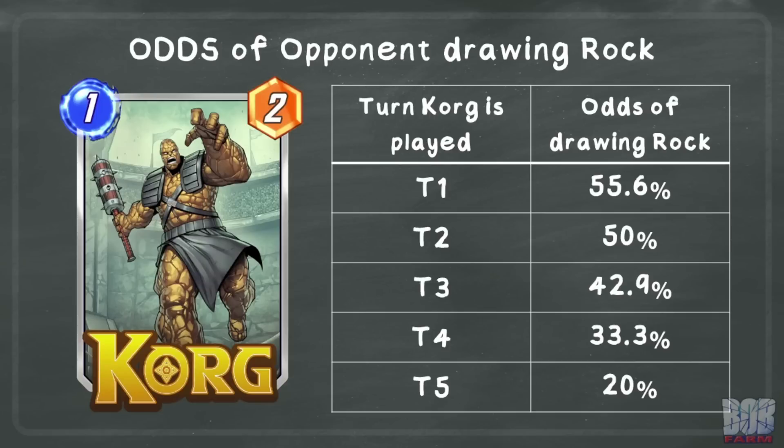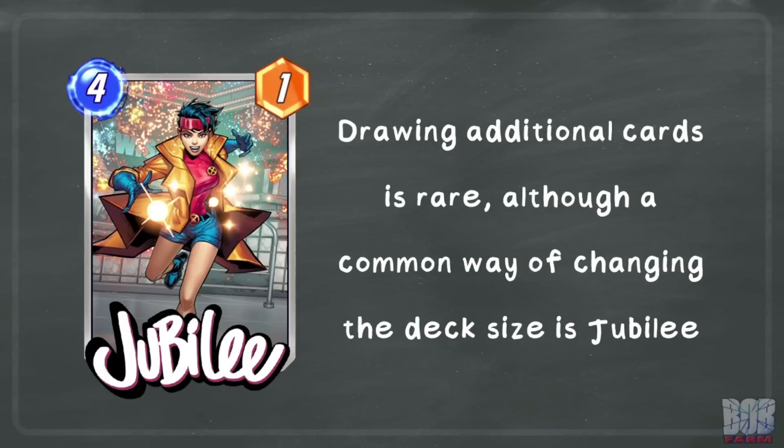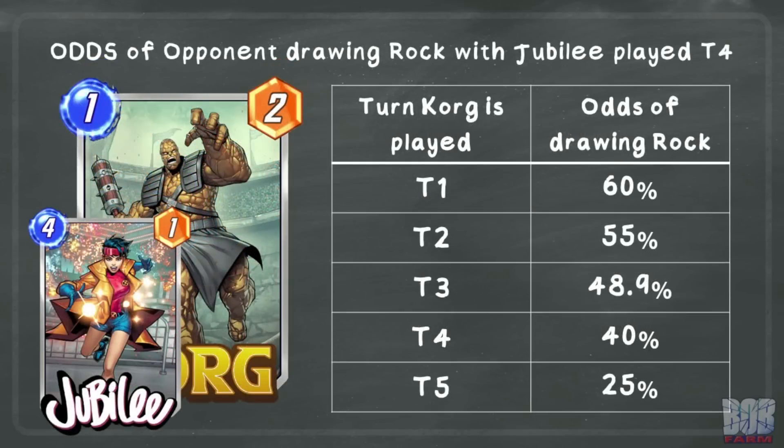Should the opponent's deck get modified in size, there is extra potential of them drawing the rock. A common way of changing the deck size is Jubilee. Jubilee pulls a card out of the player's deck which reduces their deck size by 1, increasing the odds of the rock being drawn. This table shows the odds of the opponent drawing the rock throughout the game if Jubilee has been played on turn 4, accounting for the deck being a typical size from turns 2 to 4, then being one card smaller on turns 5 and 6. This also assumes Jubilee does not pull the rock on turn 4. Approximately a 5% increase in the rock being drawn throughout the game if the opponent plays Jubilee.